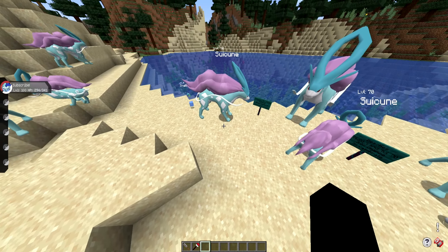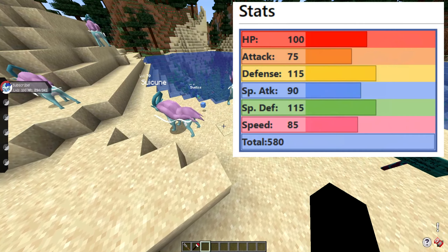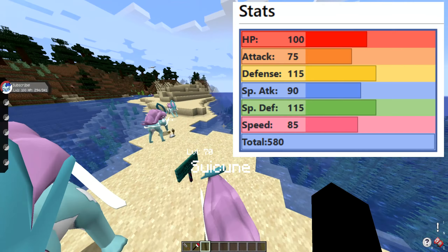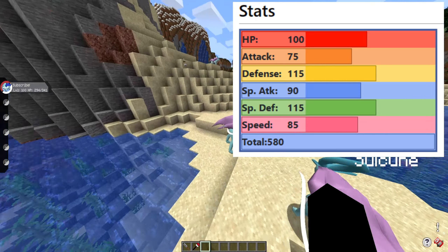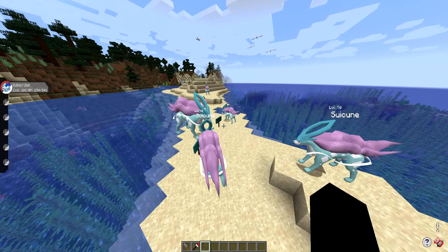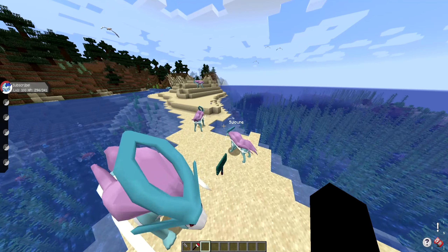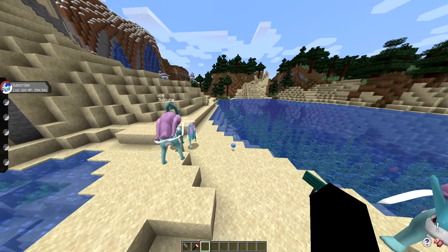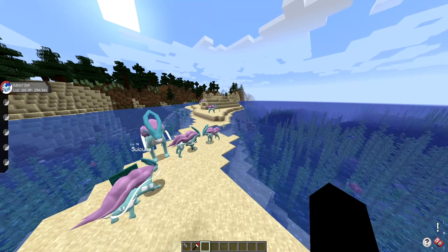Suicune's stats are pretty good. It specializes in defense and special defense, and its lowest stat is attack. So if you are going to build a Suicune, give it only special attack moves, and train it in defense and special defense so it can be your tank. If you have all three legendary beasts on your team, one specializes in attack, one in special attack, and Suicune covers defense — which I think is really cool. If you are looking for a tank on your team, Suicune is one you might want to go for.